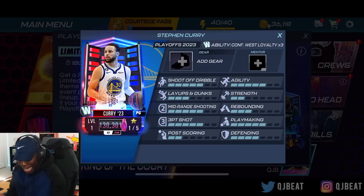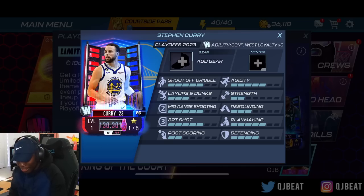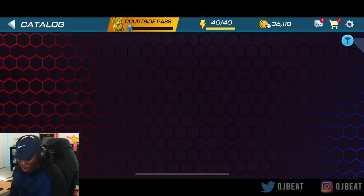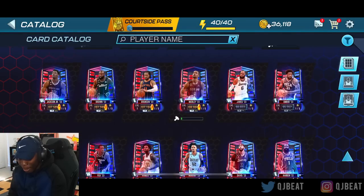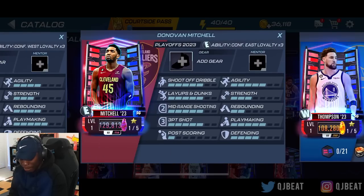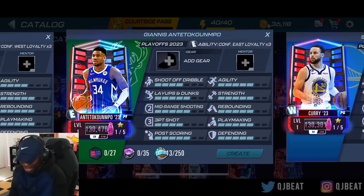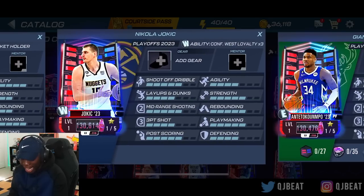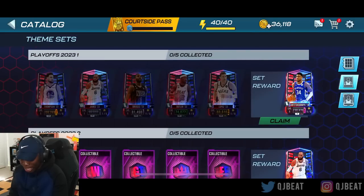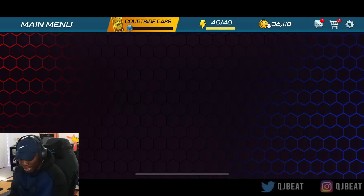130,301 coins! For this Playoffs 2023, Steph Curry — you see that thing right there? Now if I go over to the catalog, the top cards you're able to get — when you get into them Cosmic Jaspers: Donovan Mitchell, Durant, Curry, Giannis! You could actually craft him. Jokic is the top dog up here. Now if you're able to complete the set, you're able to actually get that Giannis.